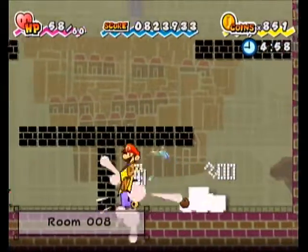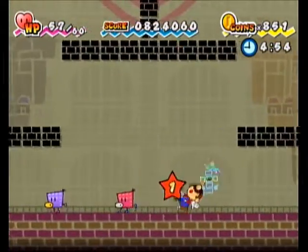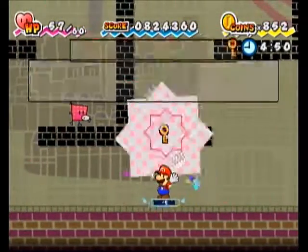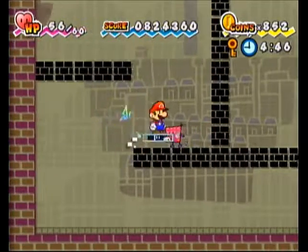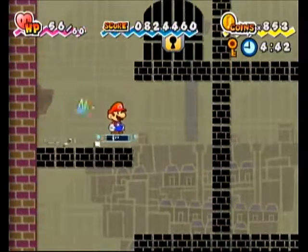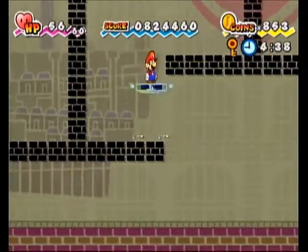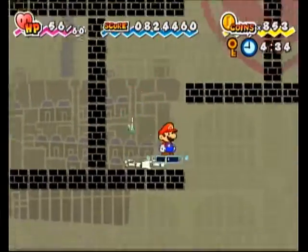Room 8! We're only fighting enemies from the first chapter right now, because technically you can fight some of these as early as before you even start the first chapter. Actually, you can't get into the Pit of 100 Trials that early — oh, you mean the enemies we're seeing right now. Yeah, yeah, you're right.